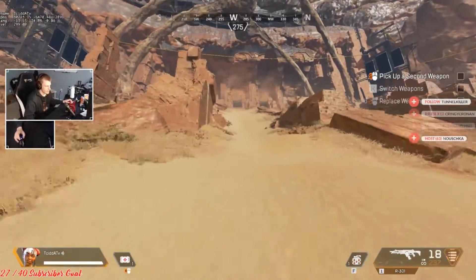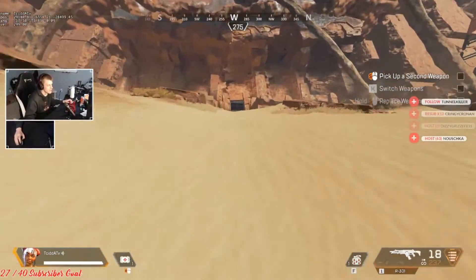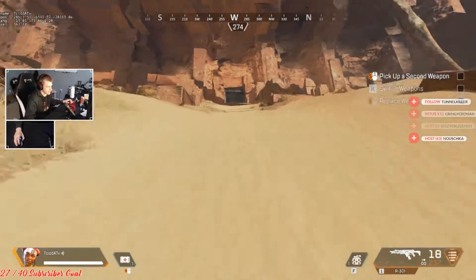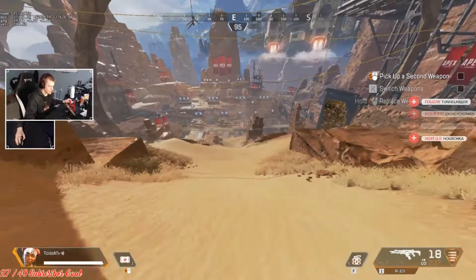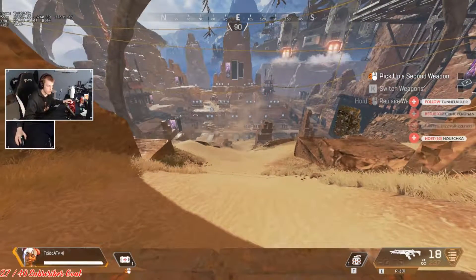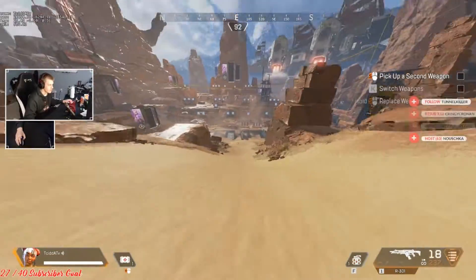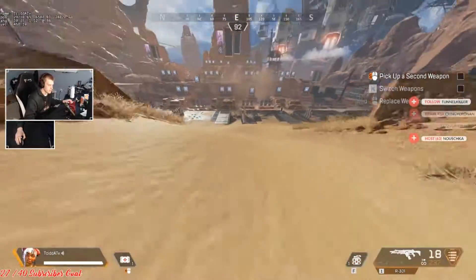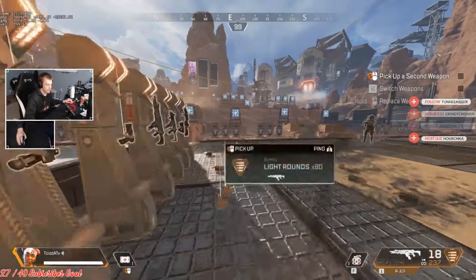I'm going to show you guys a few tips and tricks, some you may already know. In the tutorial it tells you to slide down hills to go faster, but if you jump after you go down a slide, it carries your momentum and you launch further. When the hill starts to die out, you jump and glide just a little bit extra further.